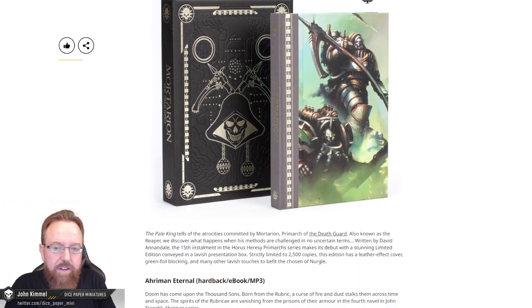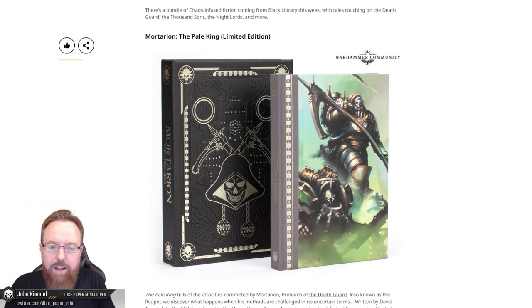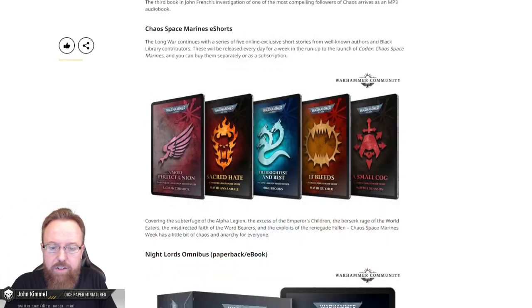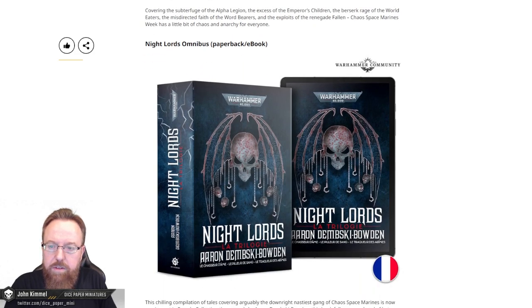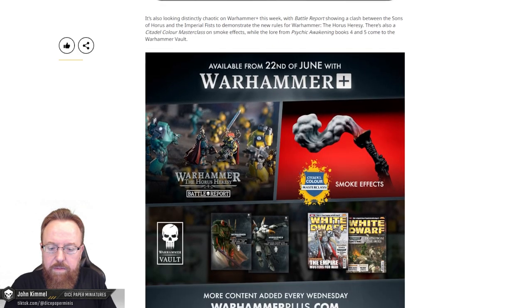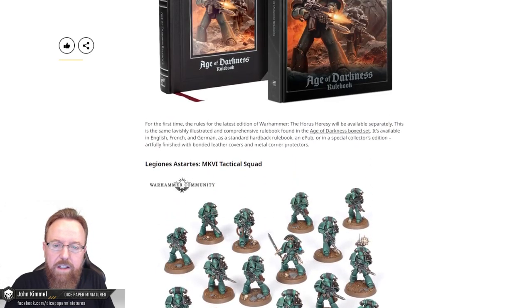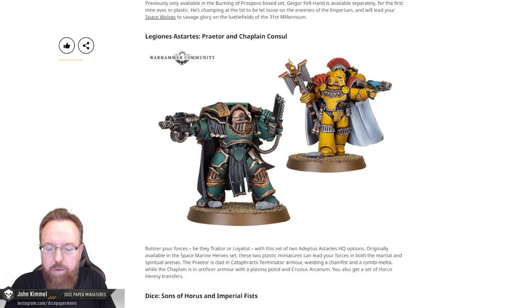And then we have the Black Library stuff. The Death Guard Pale King limited edition — that's pretty cool. All these limited edition books are pretty cool. That said, I typically try to get my stuff on Audible because I hardly have time to read. But if you collect these, it's a cool addition to your collection. And there are some more shorts and the Night Lords Omnibus in different languages. Kind of a short Preview Sunday, which as far as your wallet's concerned, is probably a good thing. But let's be honest, you're probably buying at least one of these.